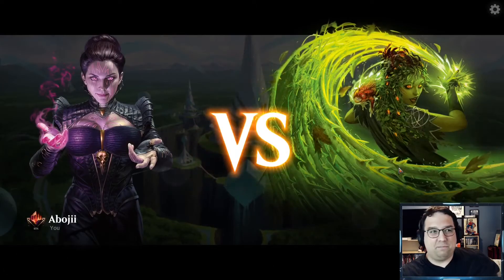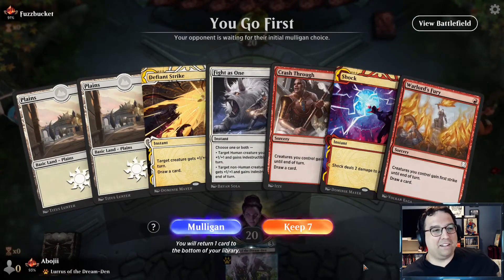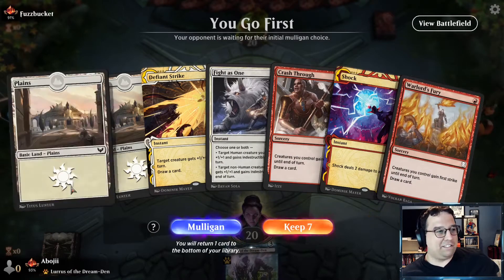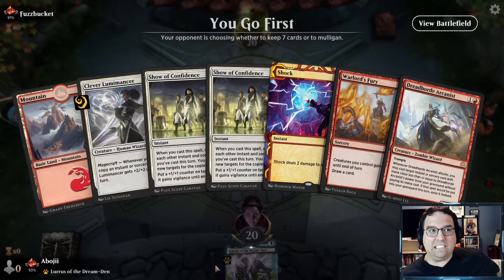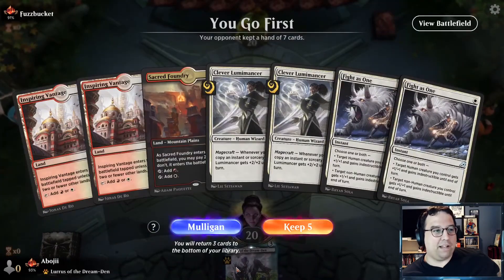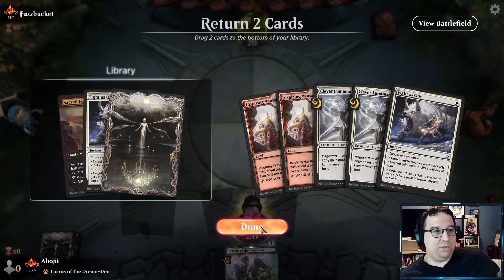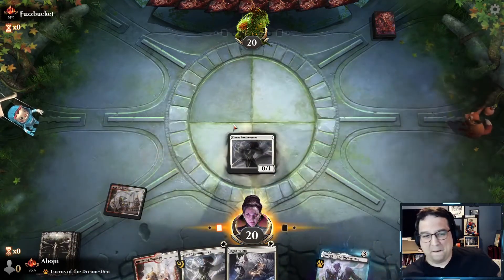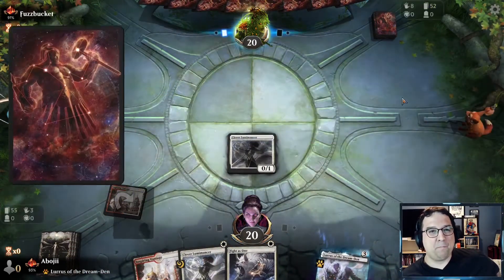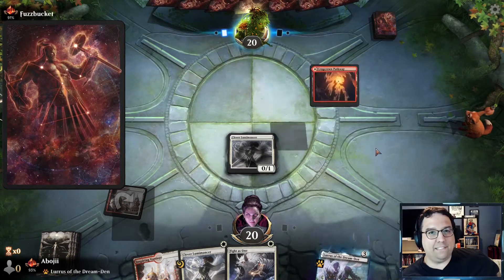Alright, Match five. Last one was awesome against the Gruul deck — exactly what you want to see. It was slow, but once we hit four mana we really went off. This hand is garbage — two lands and no creatures — throw it back. Keep the second hand. The opponent is playing with very cool Phyrexian sleeves, I like those a lot.